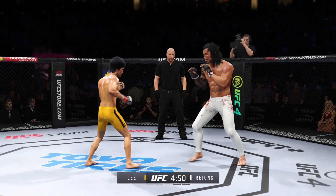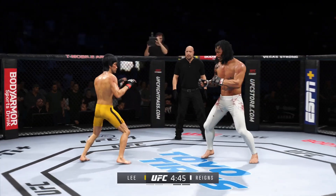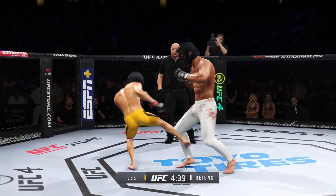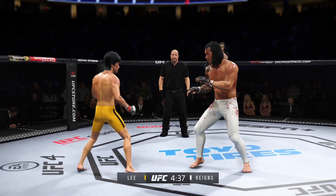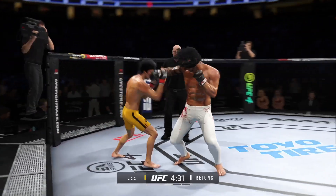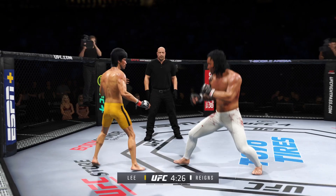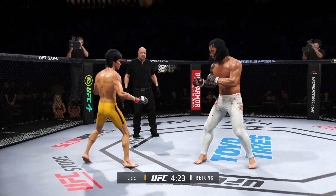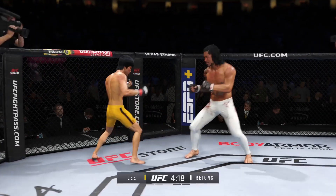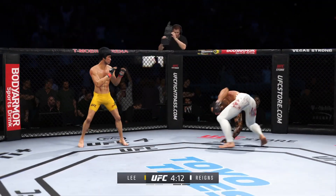He continues to land a high number of strikes, just like he did in the previous round. This is a world-class display of striking here tonight. That right hand is on point. He's cutting him down to size with these beautiful leg kicks. That's a nice kick right there — he's doing a great job of landing that kick over and over again. He splits the guard, lands the right hand. Wicked nice leg kick there, DC — can't take too many of those. Nice display of technique on the sidekick.